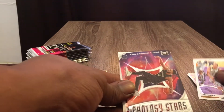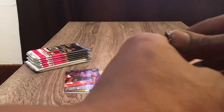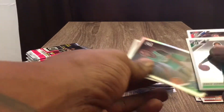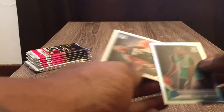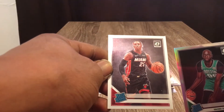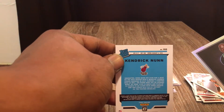We got a Joe Ingles Fantasy Stars, Thomas Bryant, a Taco Falls silver reflector fan favorite, and then we also have an error card — Kendrick Nunn, as you guys can see there's no name right there. This is an error card, so we keep that with the Taco Falls fan favorite. Nice cards.